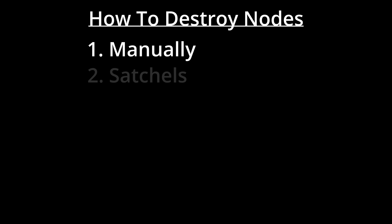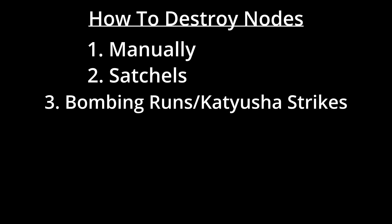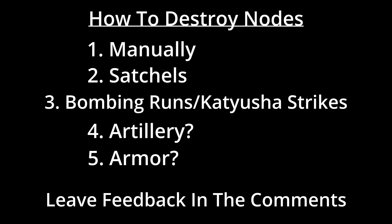Now let's talk about how nodes can be destroyed. You should be able to approach them and manually dismantle them, but I think it should take a long time, keeping it similar to how it already works. I think satchels should continue to destroy them, but whether or not recon squads should have satchels is a discussion we should have — I'm currently leaning towards no, as I think this moves them into a commando-type role which I don't think they should be. We'll talk a little more about this later. I also think bombing runs and Katyusha strikes should continue to destroy them. This gives commanders a new choice: do they reserve their bombs and rockets for close infantry support, or do they use them in the interdiction role? I think the commander role is currently lacking in these types of tough decisions, so this would help give more depth to that.